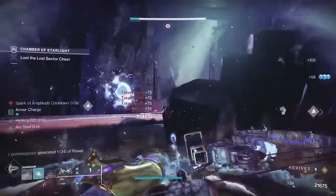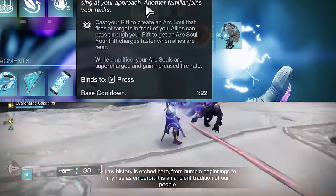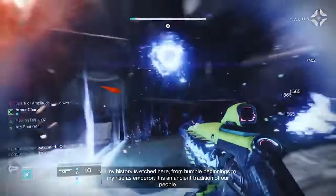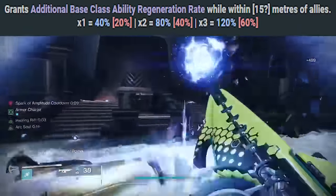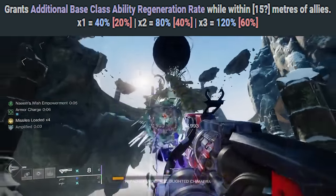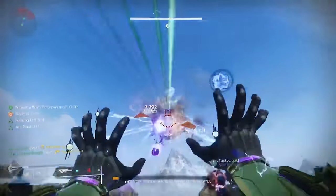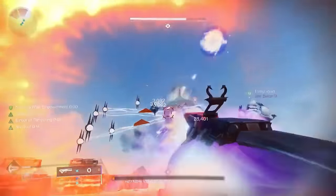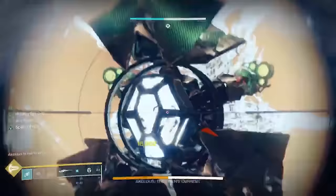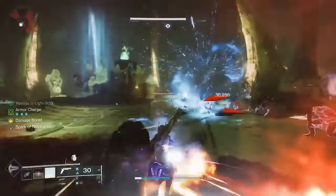We're also using the Arc Soul aspect, so whenever we cast a Rift, we'll have our arc buddy at our side — a completely automated turret to add to the Shockwaves our Rift will already be emitting. Any ally who passes through the Rift will get their own arc buddy, and when allies are nearby, we'll have even more bonus class ability energy. With one ally nearby, we'll get a 40% increase that stacks on top of the energy that Ionic Traces and the Vesper provide. With two allies nearby, this bonus gets bumped up to 80%, with three allies causing it to be 120%, resulting in a never-ending supply of Rift energy and health recovery for you and your teammates. When amplified — which is going to be 99% of the time — our arc buddies will have a faster rate of fire, helping us melt aggressive enemies even faster.